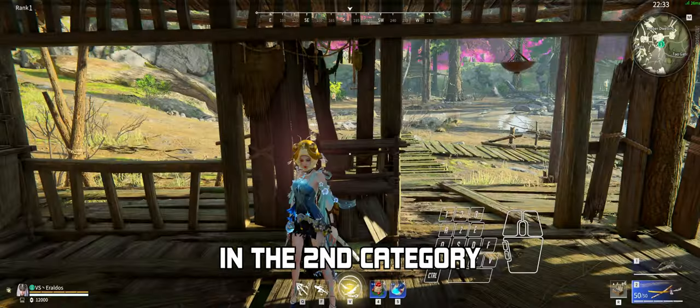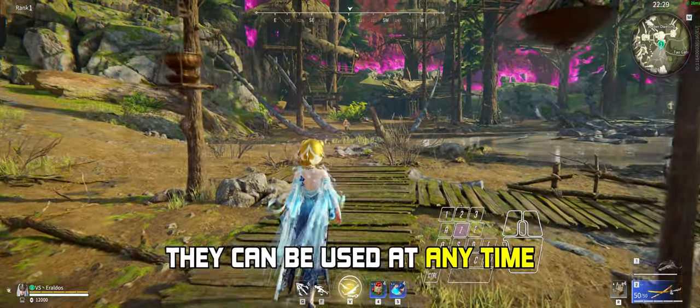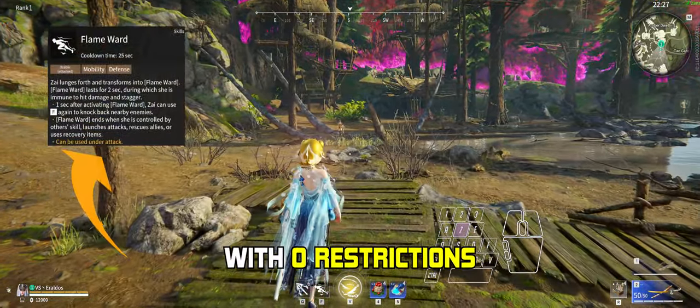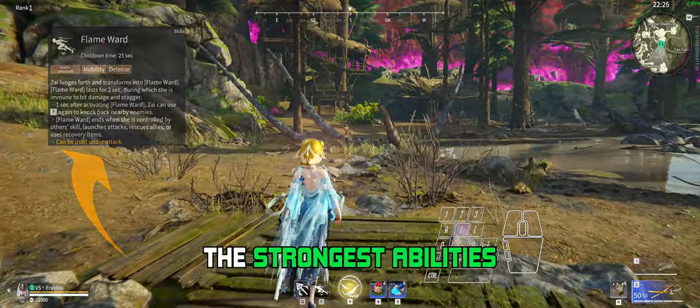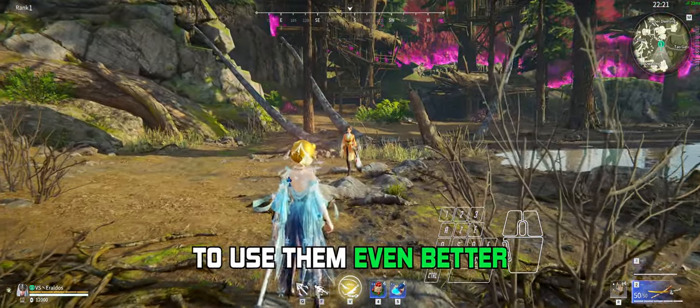In the second category, we have the True Combo Breaker abilities. They can be used at any time with zero restrictions. They are usually considered the strongest abilities on most characters, but there are ways to use them even better.